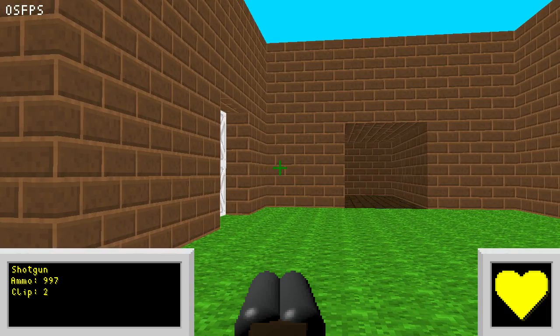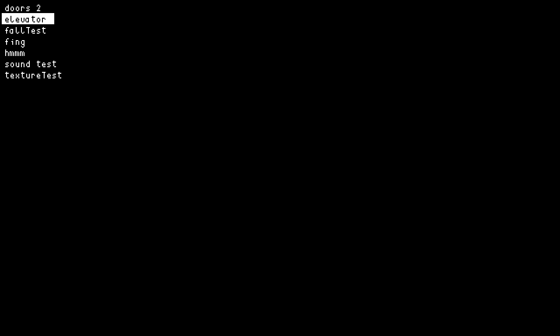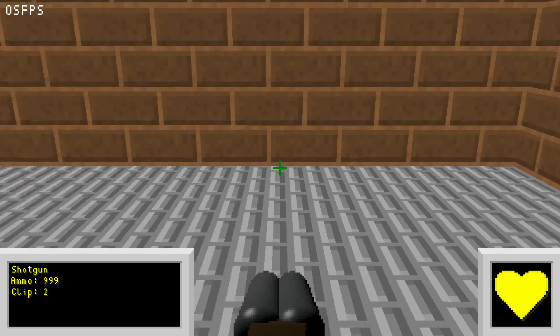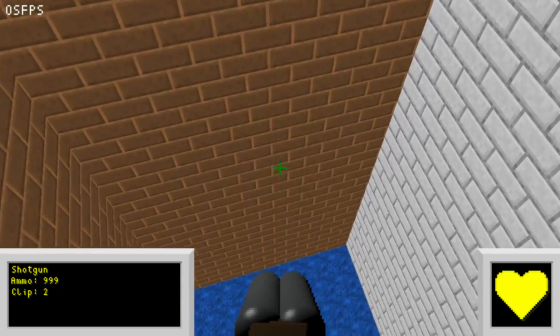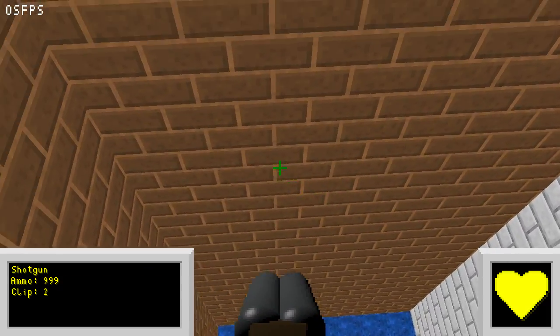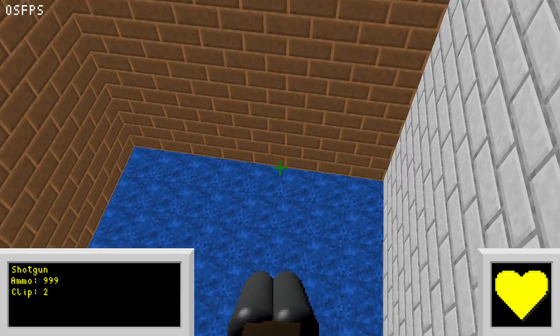We've also added liquids. I don't really have a proper map to show this, so I just took one of my physics test maps and threw in water. It's pretty basic right now — there's no texture even, and if you go under it it doesn't render below, so it looks strange. But physically it works. If I go in here you'll notice I fall a lot slower, and I can actually swim — I can go up and down and still control myself. It looks like you're floating in air right now, but I'll add visual effects pretty soon.